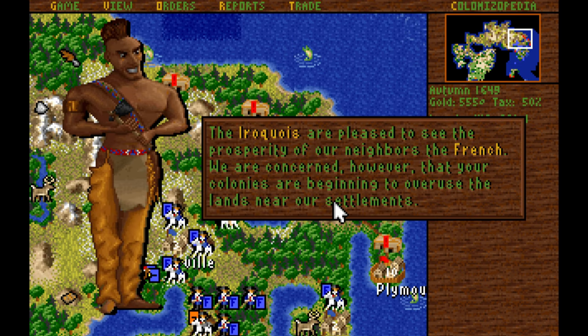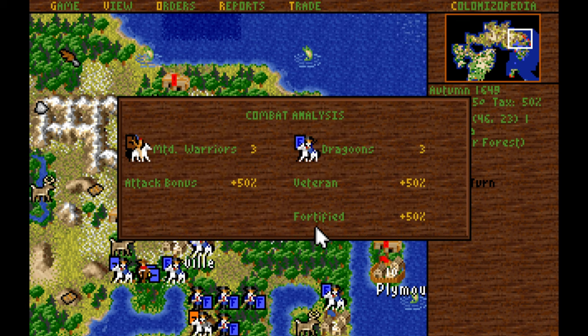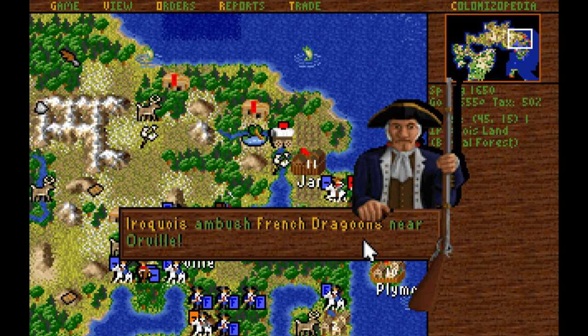I'm pretty sure that we're going to beat them though. We just need to get the non-veteran dragoons put together and then we're going to attack the natives. And of course the Iroquois make another surprise raid, but this time we are fortified — so we should be alright. Nope. We got routed.